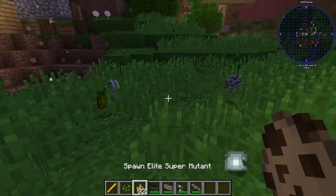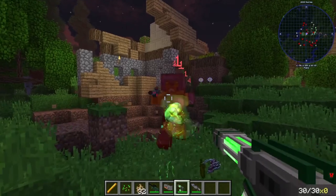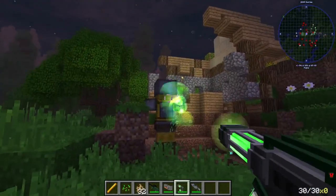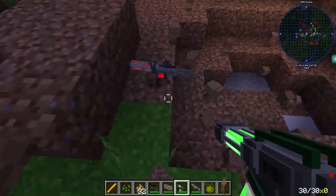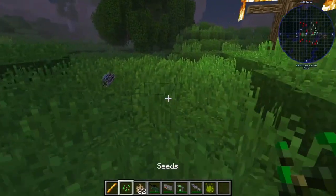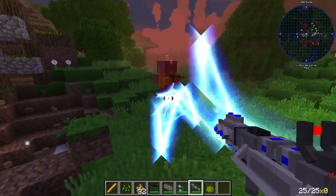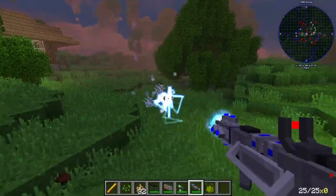Next, we have our Biogun here. It just vomits green stuff. Oh, look at that — it actually gives him a poison effect for like five seconds. I just unalived him. That's crazy. Next, we have the Tesla gun. I think this one shoots out lightning bolts. Yes, that is pretty cool, actually. Look at that freaking animation. That is pretty cool.